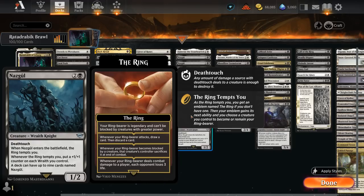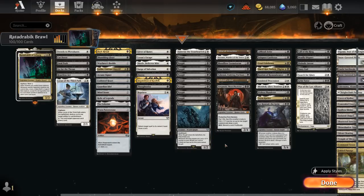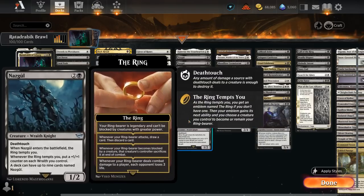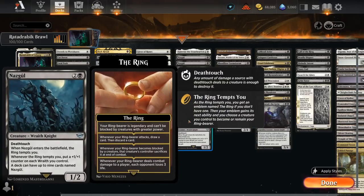We could infinitely sacrifice the same Nazgul if we have one of the cards in the sacrifice outlet category in play, like maybe an Ashnod's Altar — sacrifice a creature and add double colorless to our mana pool. We'll also generate infinite colorless mana, so that can maybe convert into something useful. But that still doesn't necessarily win us the game. We can get the ring to level 4, which helps us deal additional damage, and we also get to draw and discard when our ringbearer attacks with a level 2 ring. But we still need something to actually close out the game after infinitely sacrificing our Nazgul.